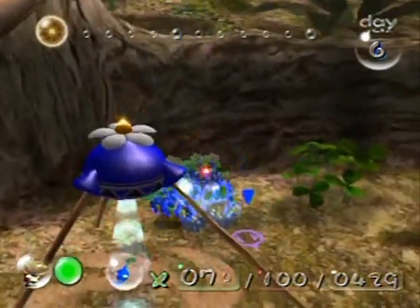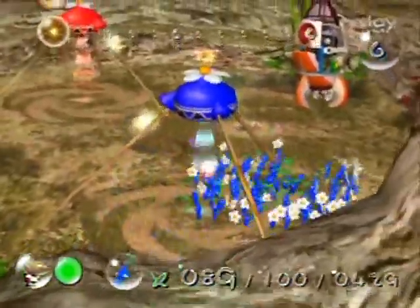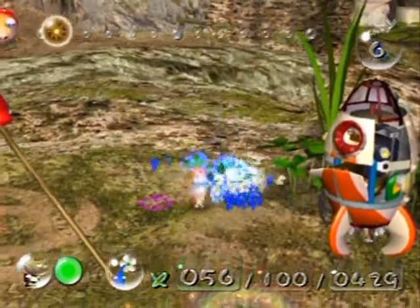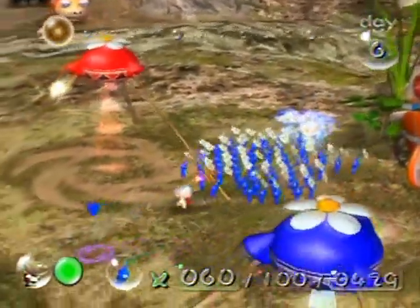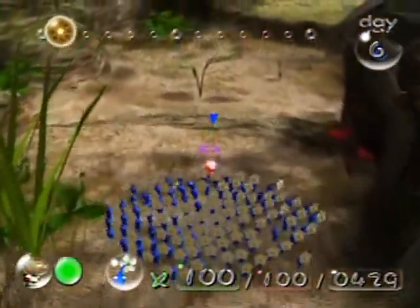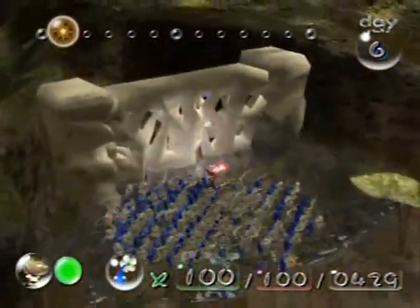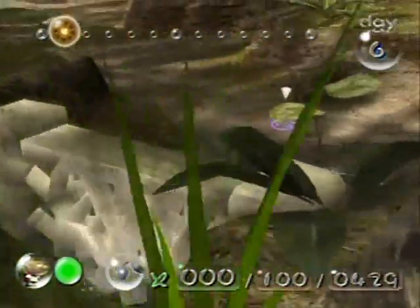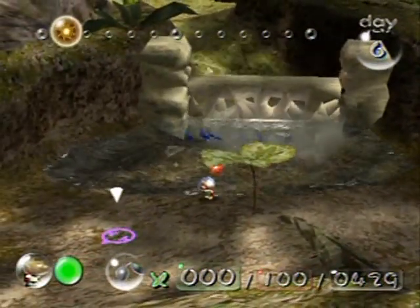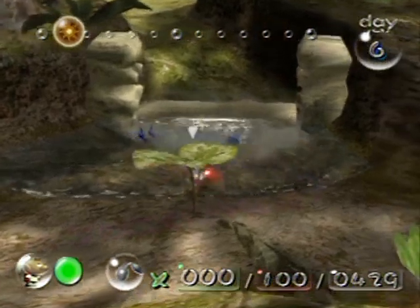Let's have the Pikmin start plucking this grass to get more nectar. I'd like to get my whole team flowered if at all possible — and I got them all flowered! The reason why I want them flowered is that I want some real speed. I want to go over to the right where there's a wall to knock down in the water. You can't go in there with red and yellow Pikmin.